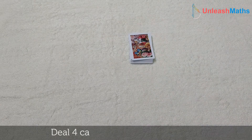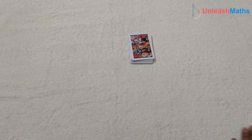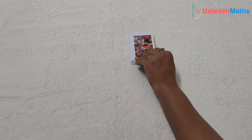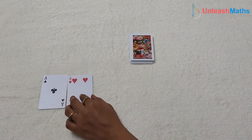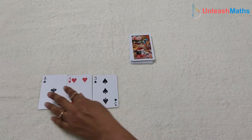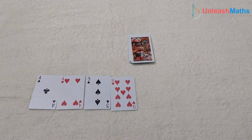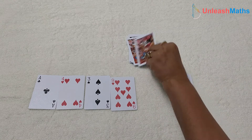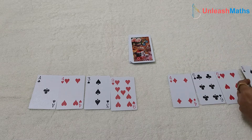Now deal 4 cards face up to each player. Let's assume there are 2 players. Player 1 gets 1, 4, 3 and 9. Player 2 gets 4, 6, 6 and 2.